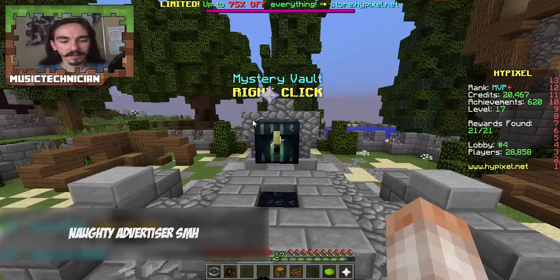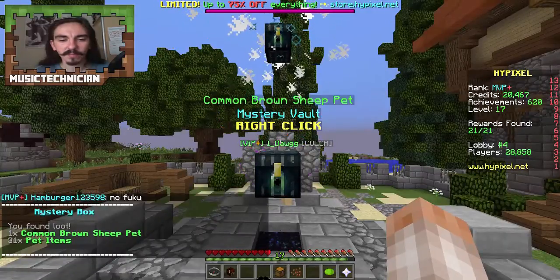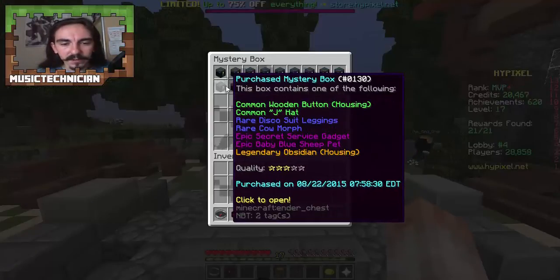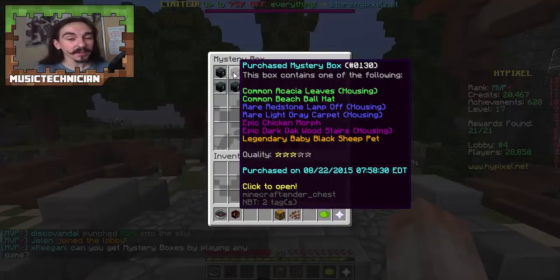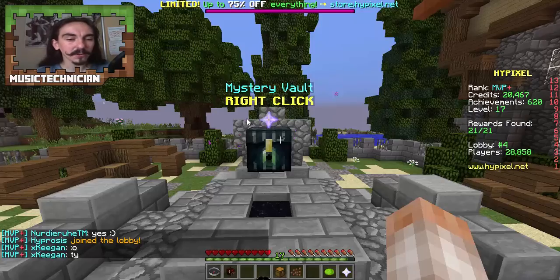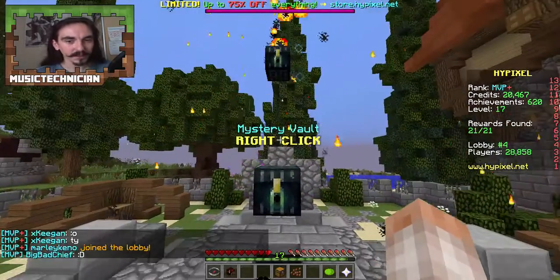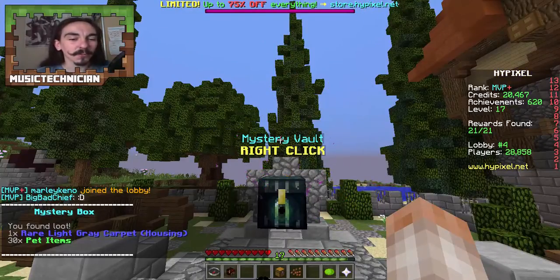What do we get? A common brown sheep pet — I've got a common grey sheep pet so the brown one kind of goes with that. We're on to three-star boxes now. There are fewer common items and more chance of getting rare and epic, plus legendaries as well. What looks good here? I'd like to get some housing stuff — just give me some housing blocks, because I've been enjoying that recently. Oh look, it shows you how many stars the box is with the nether stars going around!